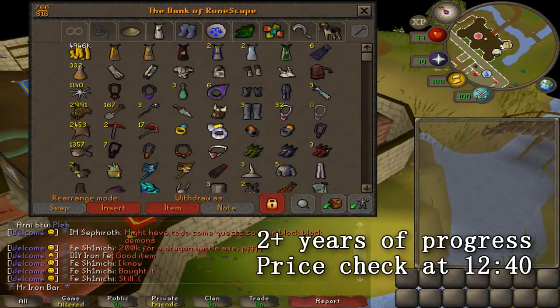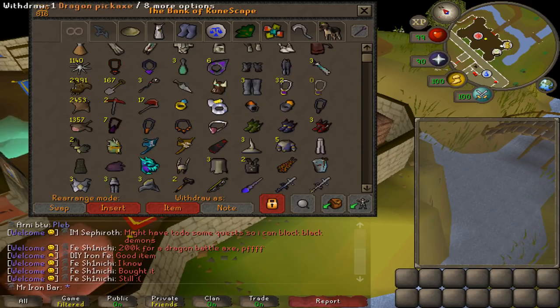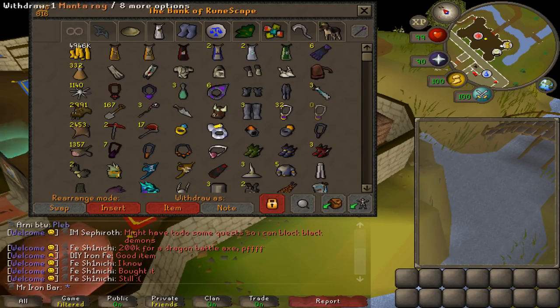I'm going to go from left to right. The first tab is the most important tab for me — it's where all the important equipment I use all the time is placed. We've got coins, skilling capes — I mostly use crafting and construction nowadays but the other four still come in handy. The arty cloaks and other achievement diary stuff are here too because they're really useful for teleports, and we've got full graceful of course.